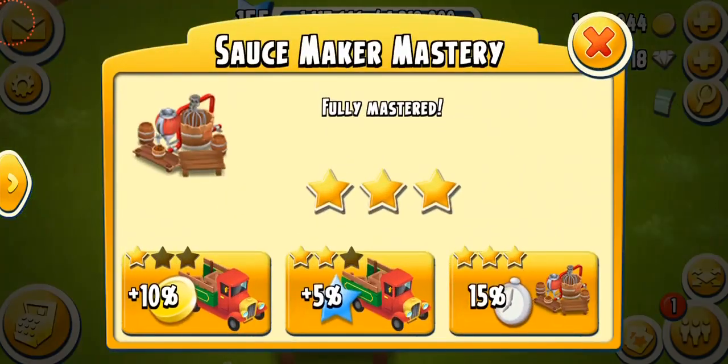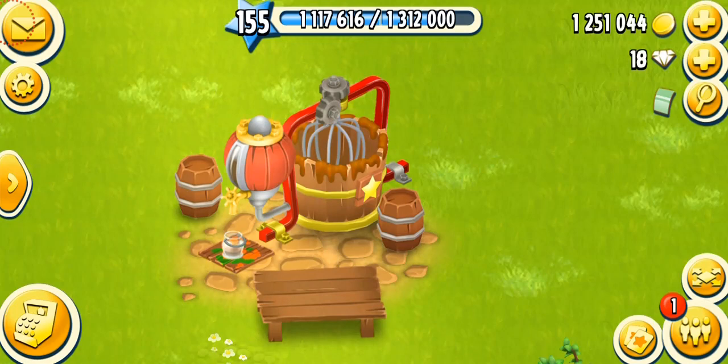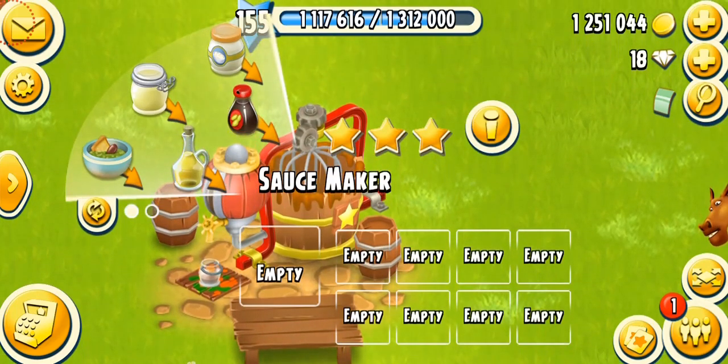Here's my Sauce Maker, which is fully mastered with all slots open. The Sauce Maker unlocks at level 54, costs 135,000 gold coins, and takes one day and 16 hours to build. This machine is very important — I like to call these machines RMM, or raw materials machines, meaning they make products that are later used to make more products. I definitely recommend opening all slots as soon as you can because you're going to need this machine a lot.